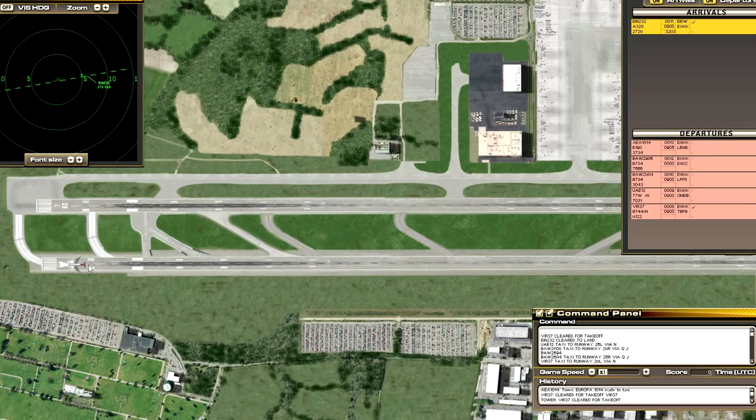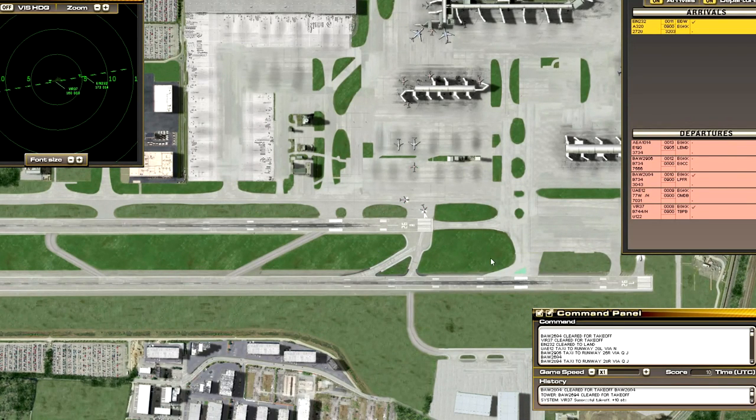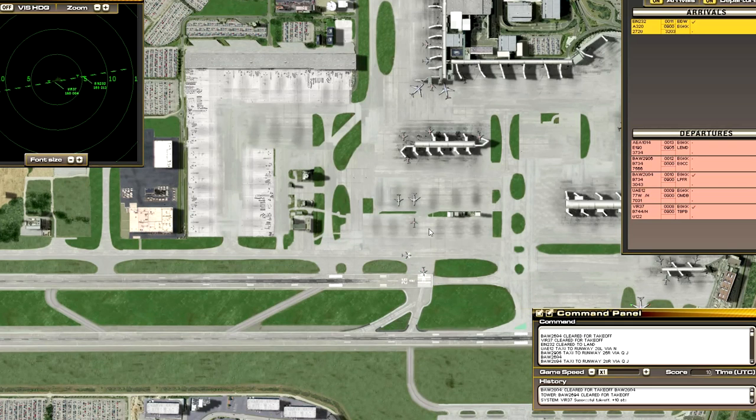It looks like the Virgin is going to overrun the runway again - it only takes off right at the end. There we go. Speedbird 2694 cleared for takeoff. Air Europa 1014 taxi to runway 26 right. Hold short of runway 26 right Emirates 12. Emirates 12 cleared for takeoff. Air Europa 1014 taxi to runway 26 right.